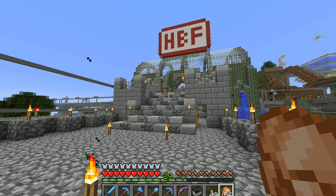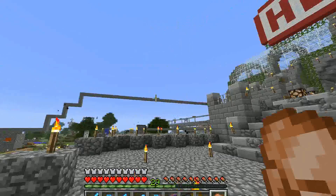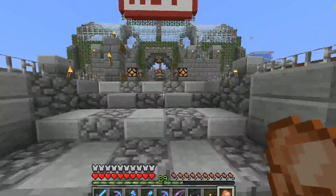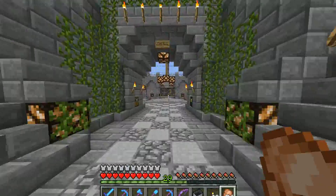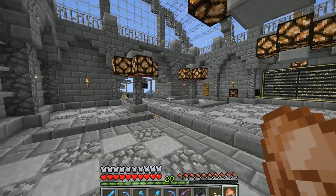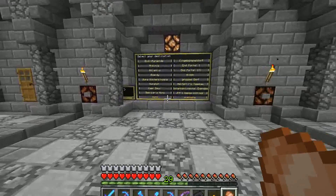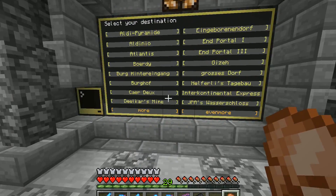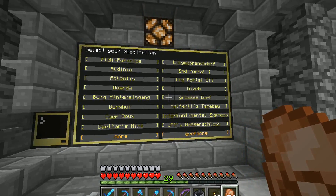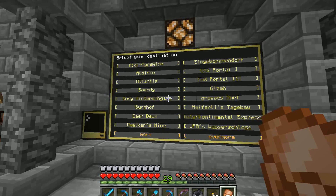Welcome to our all new improved Hauptbahnhof. Some of the improvements you can see here in these lines running around. We installed Computer Craft on this server and this enabled us to get rid of all the redstone circuits in this main station and replace it with a giant computer screen which is actually a touch screen, and I can directly select any destination in our railway network and get routed directly to that.